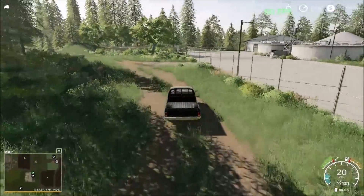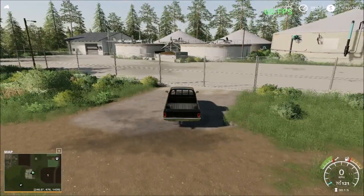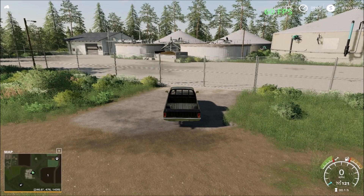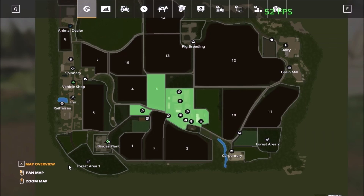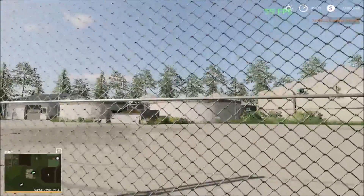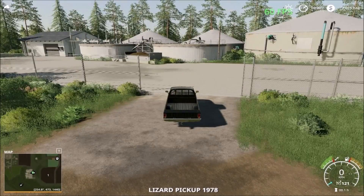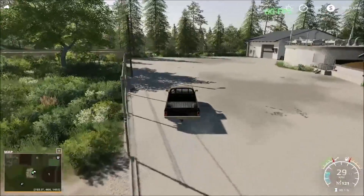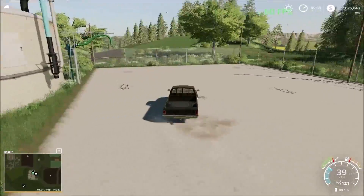There is a biogas plant here. From here you just go into the menu and the biogas plant is in Lands, so you have to buy it. It costs $74,000 to buy. Now I own the biogas plant. Just walk up to the gate and press the left mouse key and it opens. It only comes with a sell point — you have to add the bunkers yourself.